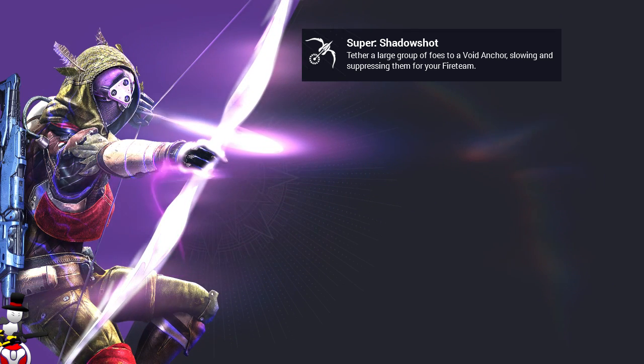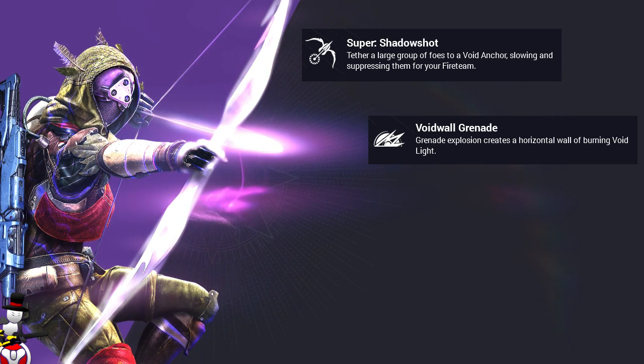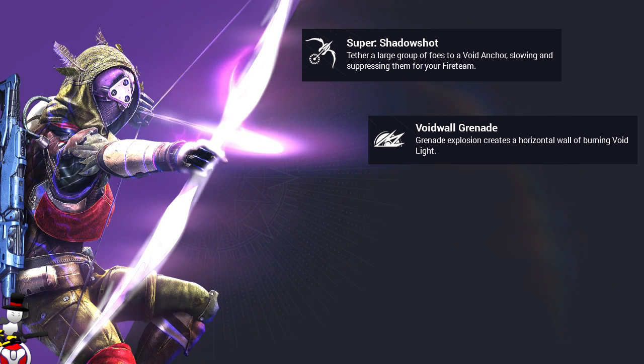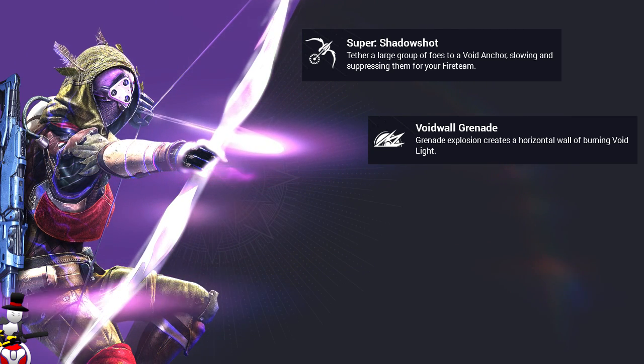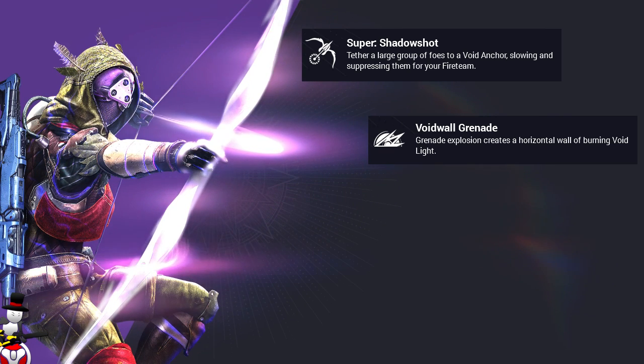Next we have the Void Wall grenade. The grenade explosion creates a horizontal wall of burning void light. I'm hoping that's kind of like a defensive grenade, sort of like a hive night shield where it will do damage to people and burn them if they're too close, as well as defend you from bullets. I would love to see that — that'd be pretty cool.